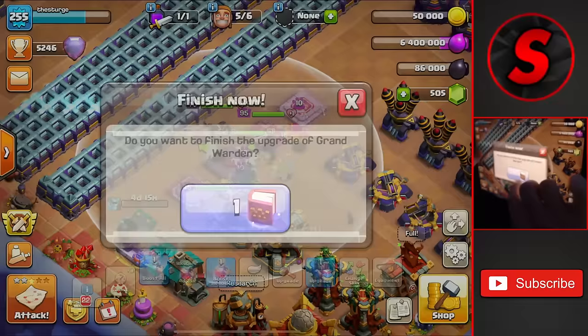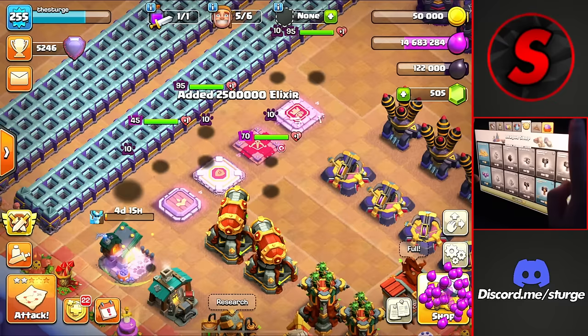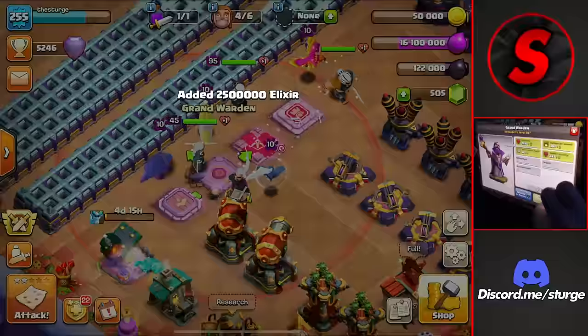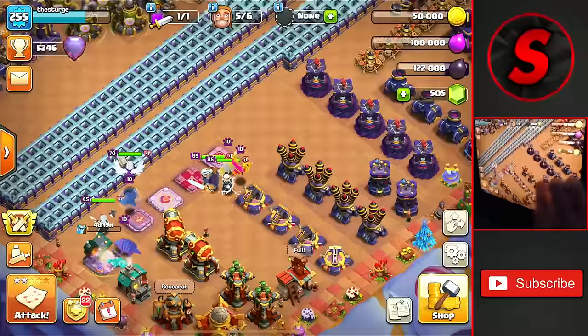Now we can head over and collect the treasury — we have 13 million. We head back into the league shop and buy some more — 16 million total with 100,000 left. We use another book of heroes and — wait, is that maxed? I think I did just get them up to max level. That's max level for the king! So we don't need to use another rune of elixir.